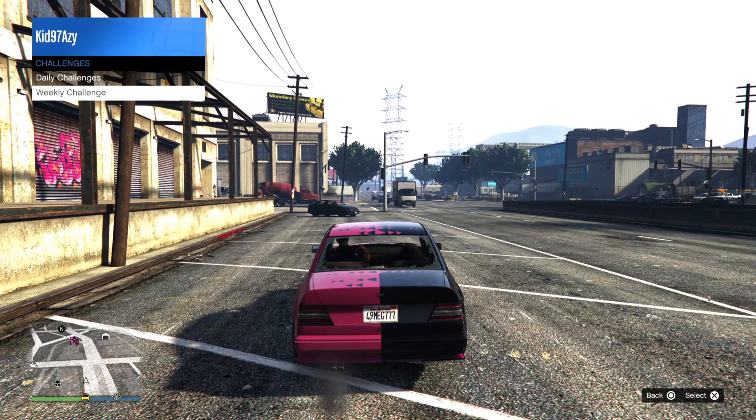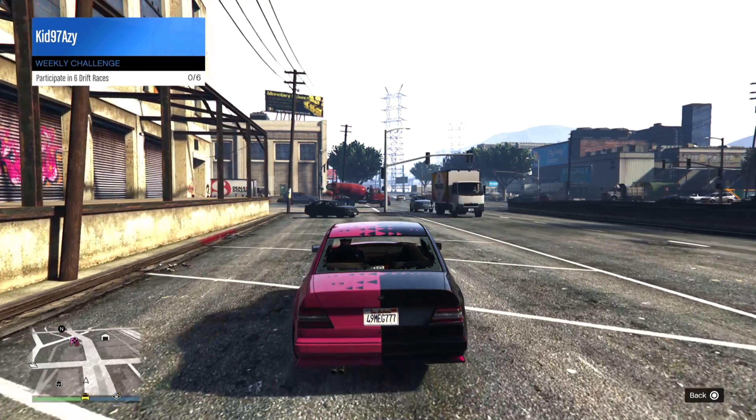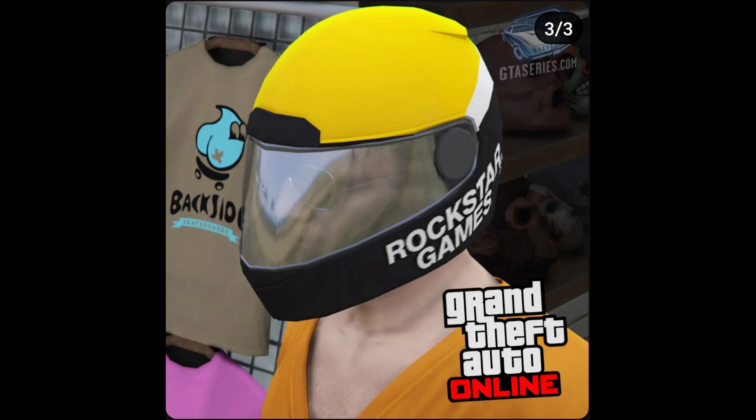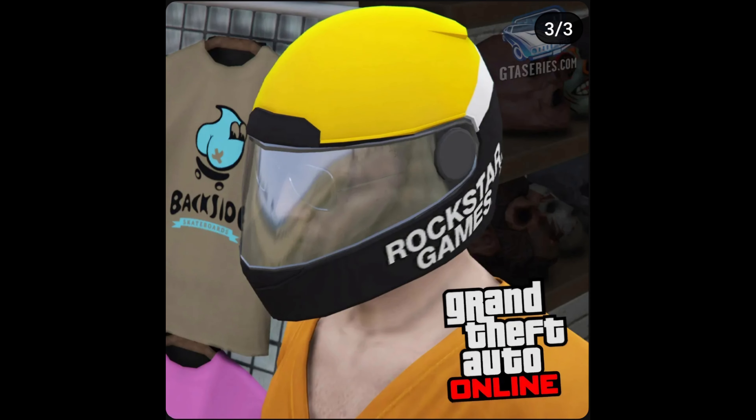With Drift races being double money, your weekly challenge is also to participate in 6 different Drift races to receive 100,000 GTA dollars, 10,000 RP, and this Rockstar helmet.